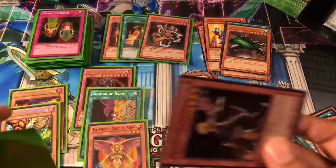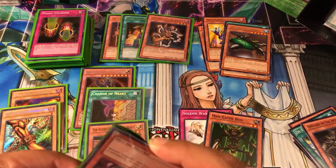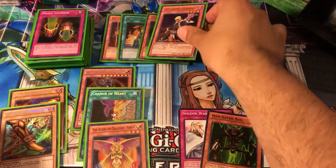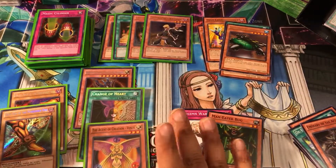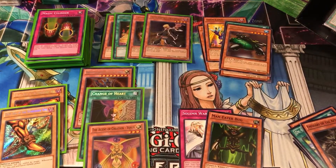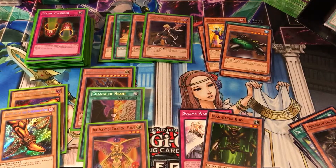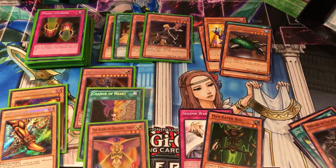We got two or three ultra rare Grave Keepers so far and a super rare Grave Keepers — two actual monsters and a spell card for them. Thank you guys for watching. I want to get you back in the next video, the last part of The Hunt for Exodia. We're looking for a Head of Exodia and a Raigeki right now — those are the two main ones. And maybe another Grave Keepers card would be super nice. See you next time guys.